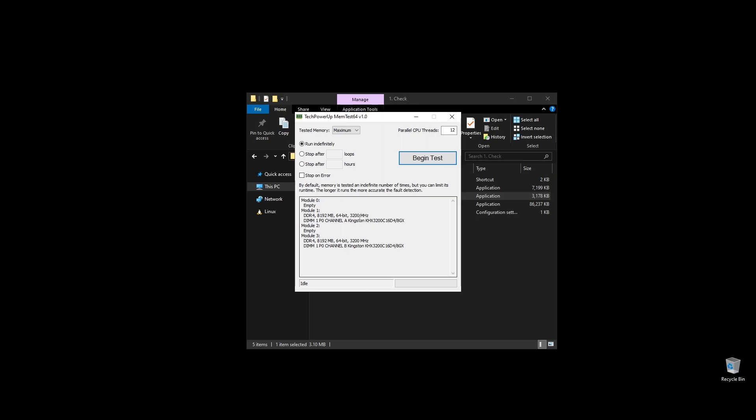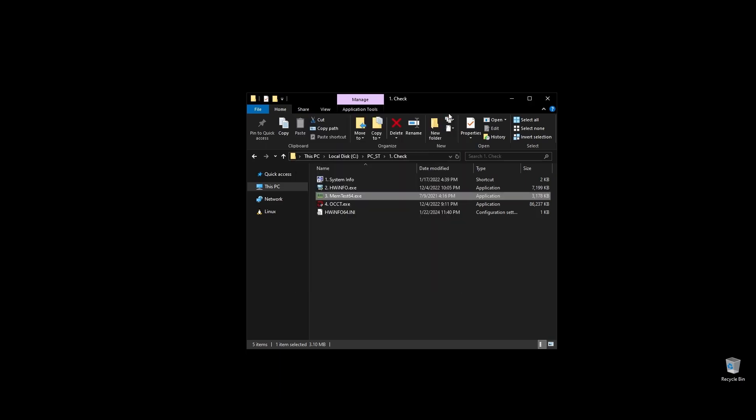Before doing anything, let's make a few important checks. First, check your RAM speed and see if it runs at its maximum speed. It's very important to be running on XMP, and if it doesn't, you are probably losing a lot of performance on Yakuza. If you don't know how to make your RAM run at full speed, no worries — I will show you exactly how to do it later when we optimize your BIOS settings.